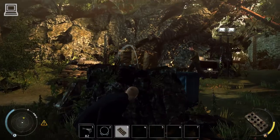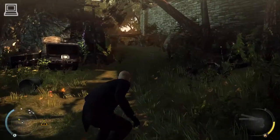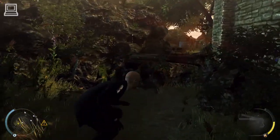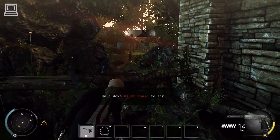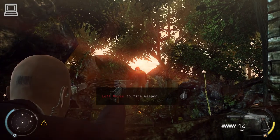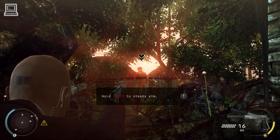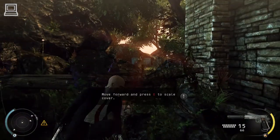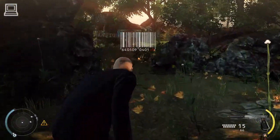Excellent. Slip past while the guard is distracted. Aim for the head, then increase your precision by steadying your aim. Clean kill. Remember to hide the body — bodies left in plain sight will alert your enemies.